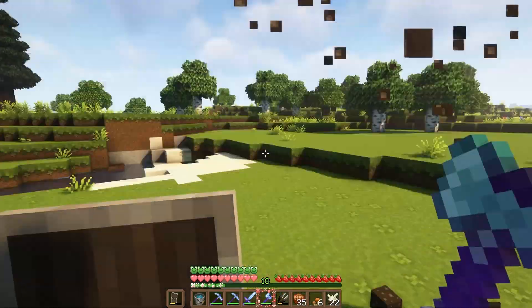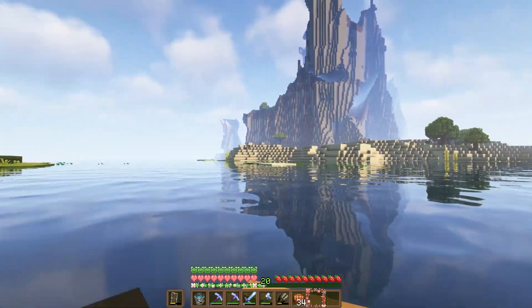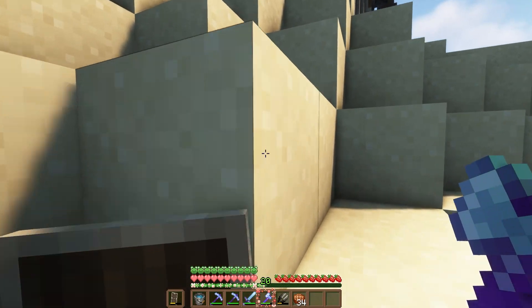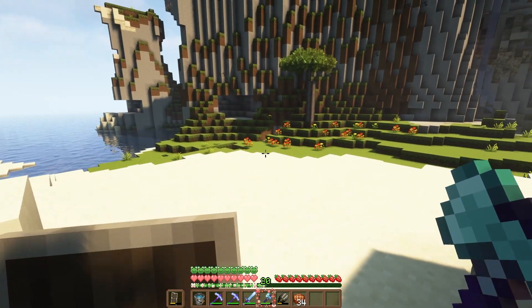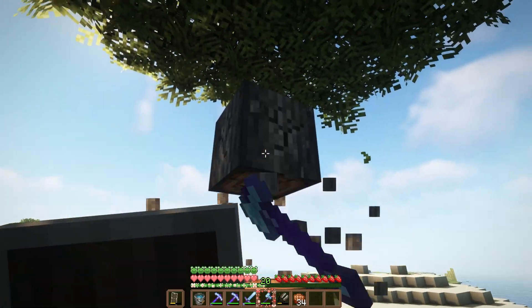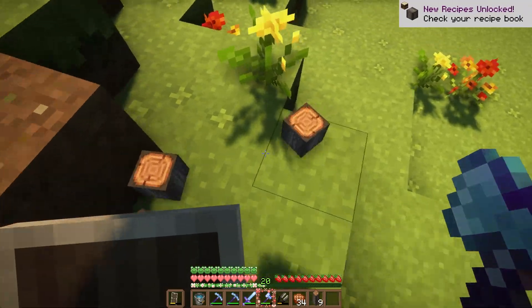I thought I was going to have to go to a dark oak forest. The last thing that we need to get is some acacia and look, I know what you're saying — it's a horrible block — but listen, in Mizuno's it's very very pretty. We won't be stripping it, we'll be using it in the plank form, but reserve your judgment until we use it.